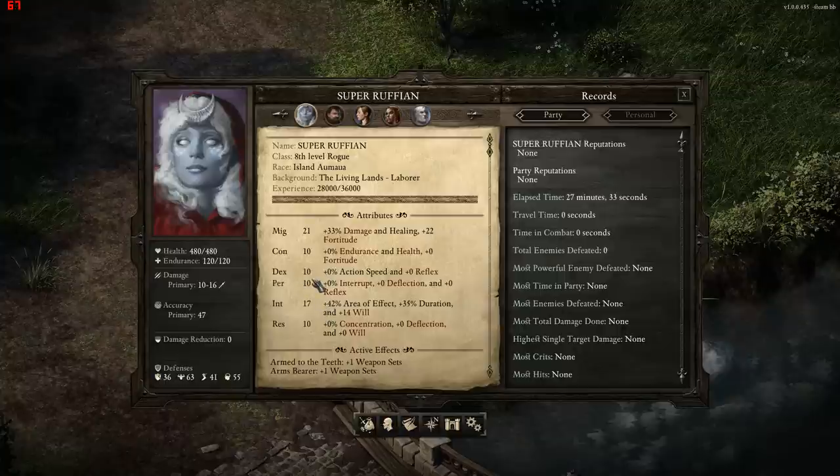Currently, Dexterity and Perception are broken, and Perception doesn't really work with Firearms, especially not Blunderbusses. They don't actually interrupt, so I don't really need that.